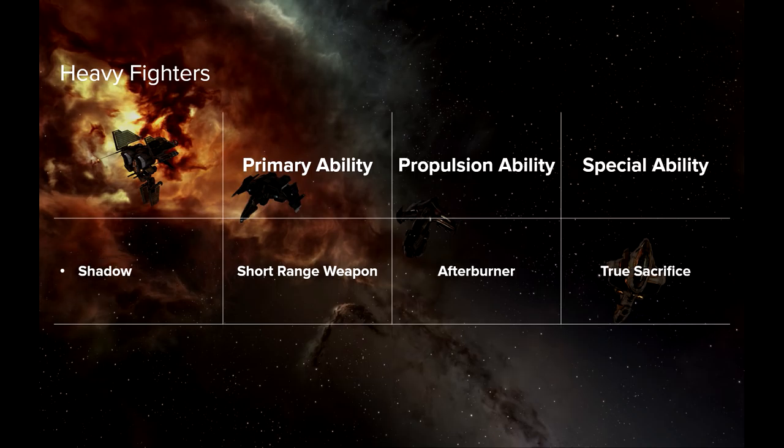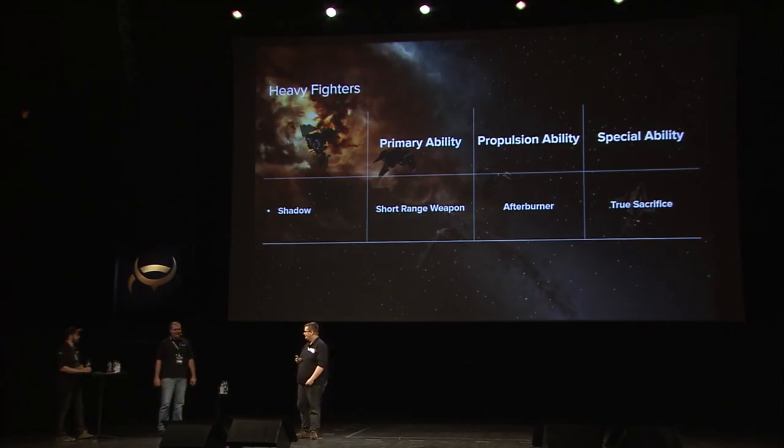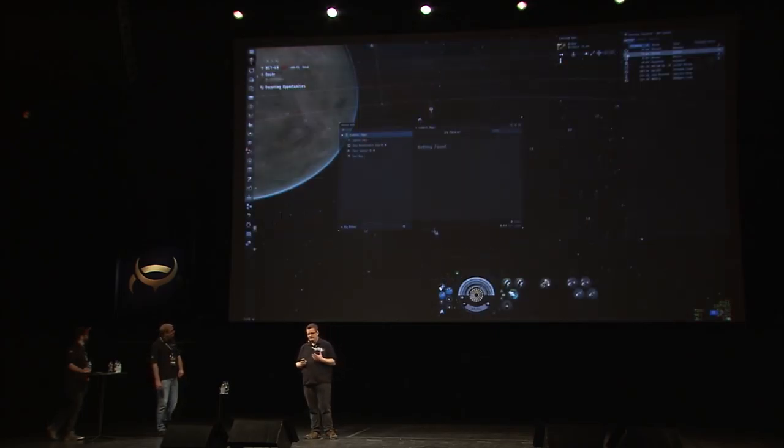And finally we have the Shadow — a short-range heavy fighter that does a whole bunch more damage than regular torpedo heavy fighters, has an afterburner making it even harder to hit, and a special ability called True Sacrifice. Basically, the Shadows are flown by cybernetic zombies, and at your command they will collide themselves into an opposing ship — everyone explodes. It does quite a bit of damage, but you're also sacrificing a squadron of Shadows so it's not cheap. It's more of a last-ditch maneuver. Two and a half billion ISK, kind of like a doomsday.